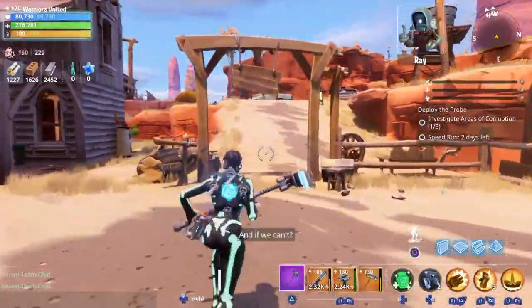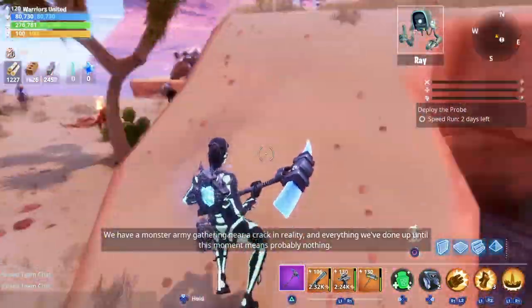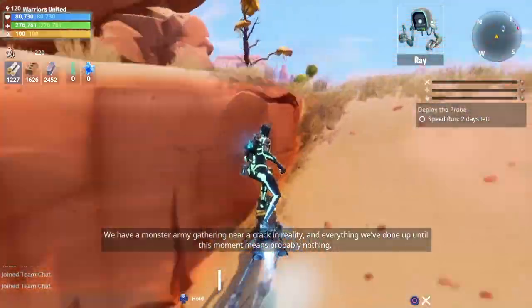When you've done that, they'll keep talking. There are three talking sequences. Once all three — first, second, and third — are finished, it will say: deploy the armory, deploy the launcher, and go to the rift.